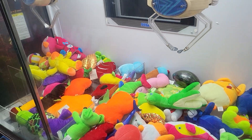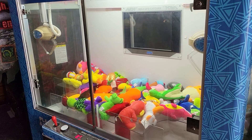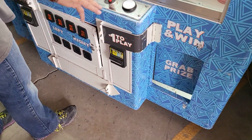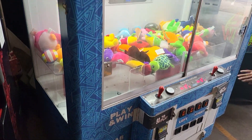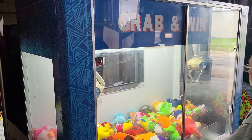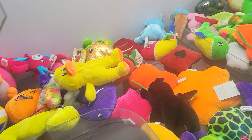Both claws close, both go to the home position, and then they come and drop the prize. If you win, the prize door opens. These do have dollar bill acceptors and coin mechanisms as well. Really cool looking game, and it does come with the prizes that are in there.